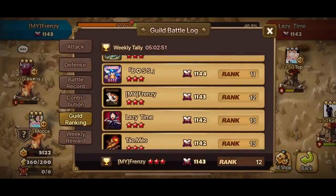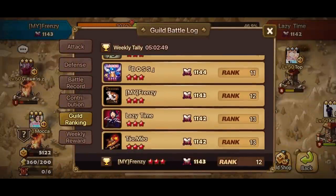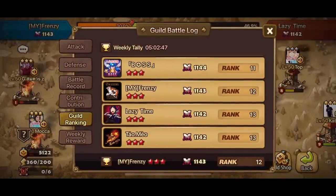Welcome back to Kabino Games and it's time for our weekly Guild Wars. Today we are battling Lazy Time, currently ranked number 13.